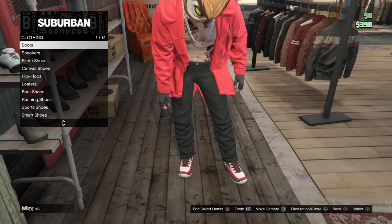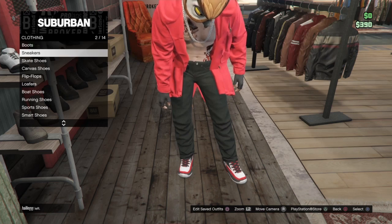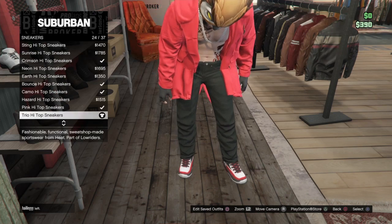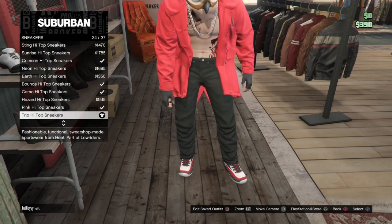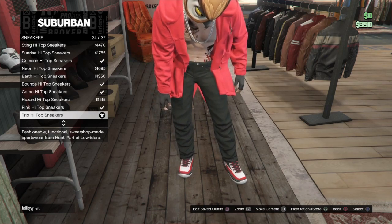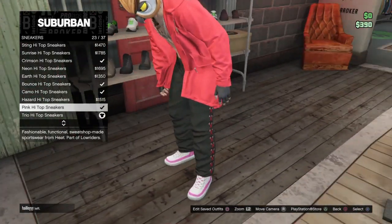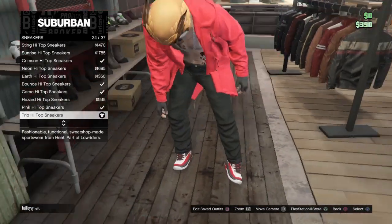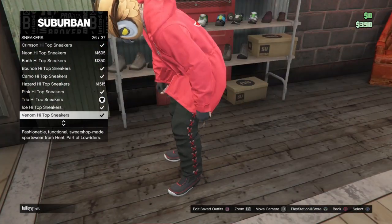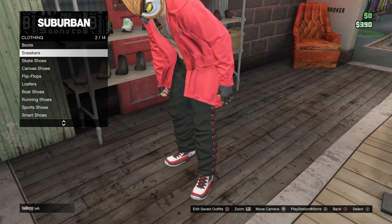Then come over to the shoe section and go to sneakers. Once you get to sneakers, get the trio high top sneakers — they're right under the pink and white ones. They are red, white, and black — they kind of look like some Jordans or Air Forces. I like the more white in the outfit, so I went with those.